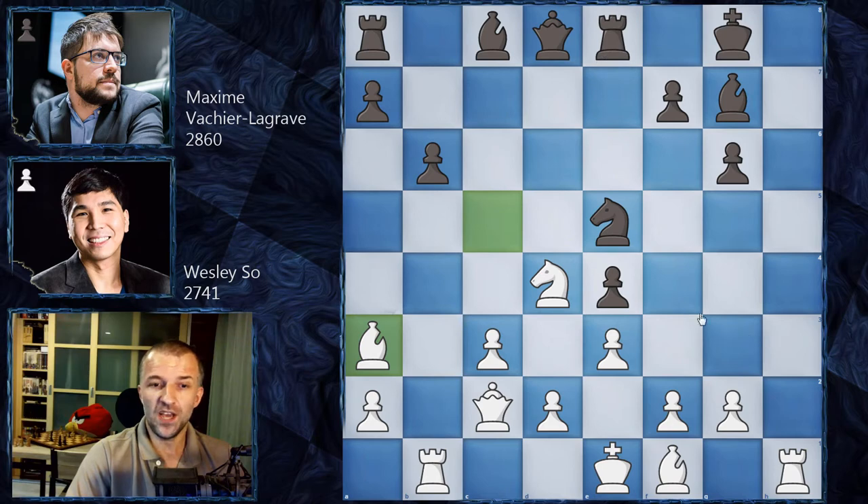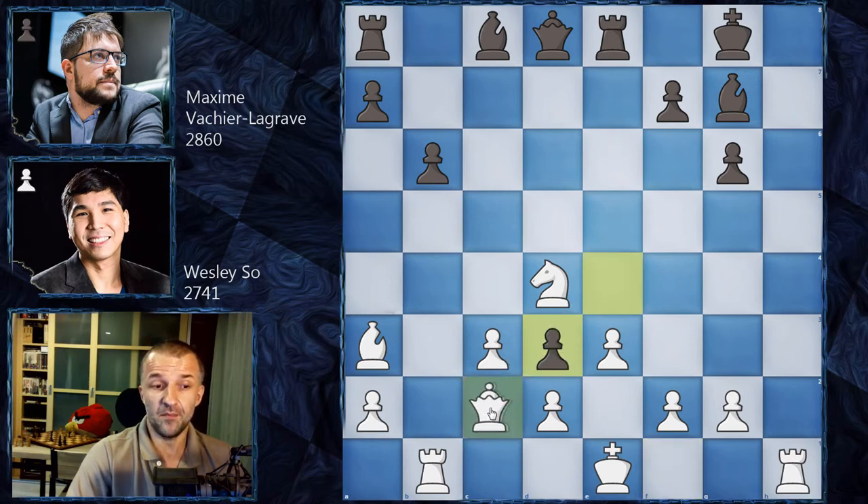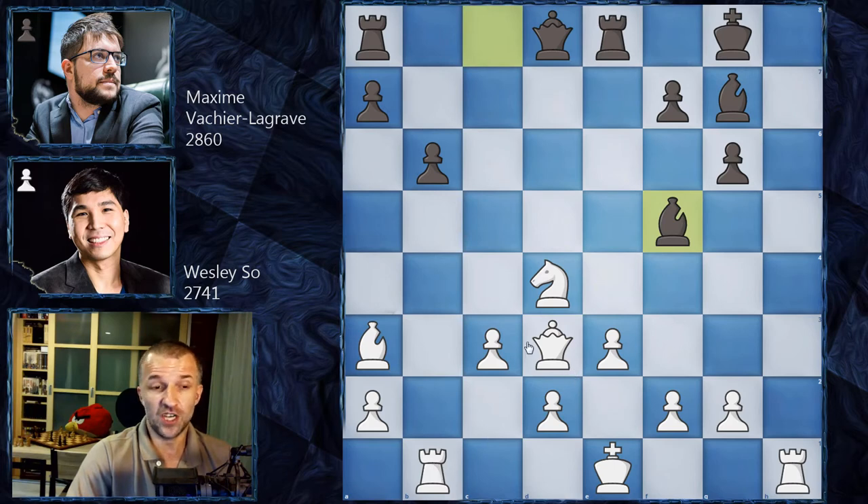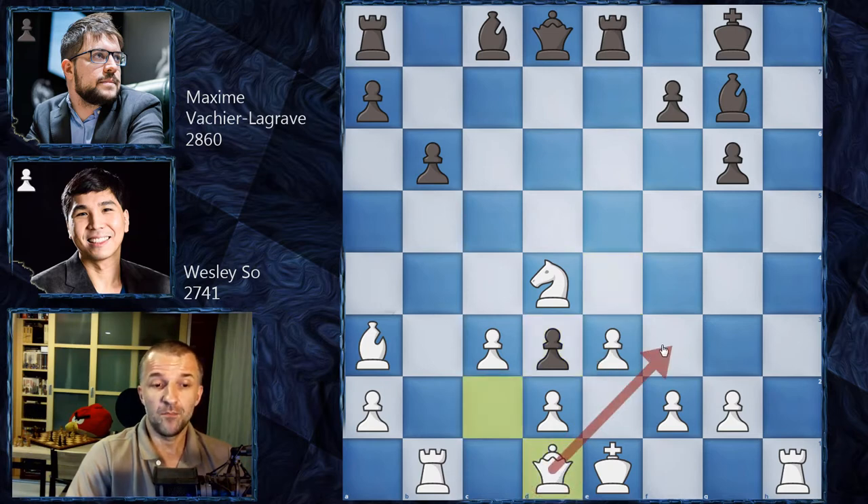However, we have Nd3 immediately, and of course Bd3 - e takes on d3. Taking this pawn and staying on the same diagonal with the rook is not the greatest idea, as Bf5 is coming, winning at least the exchange. The queen can actually defend this time, so it's not only losing the rook but the exchange - still not the greatest idea. This is why we have Qd1. The idea is very simple: bring the queen to the kingside and attack on the h-file.